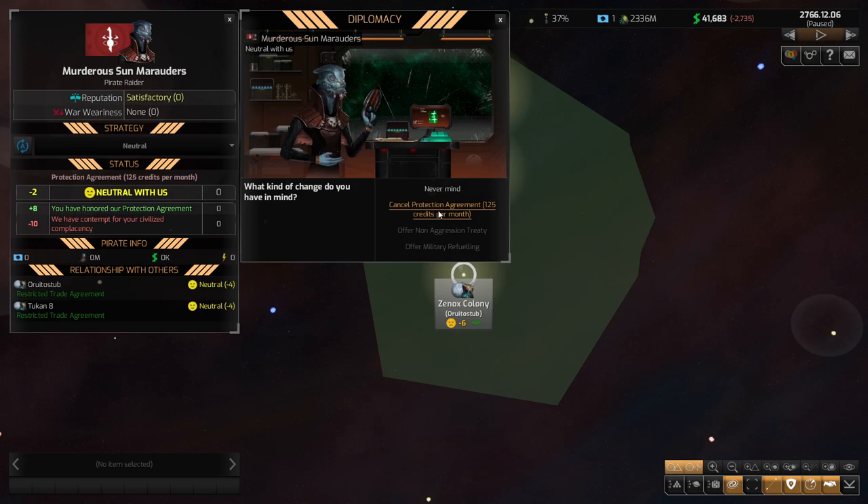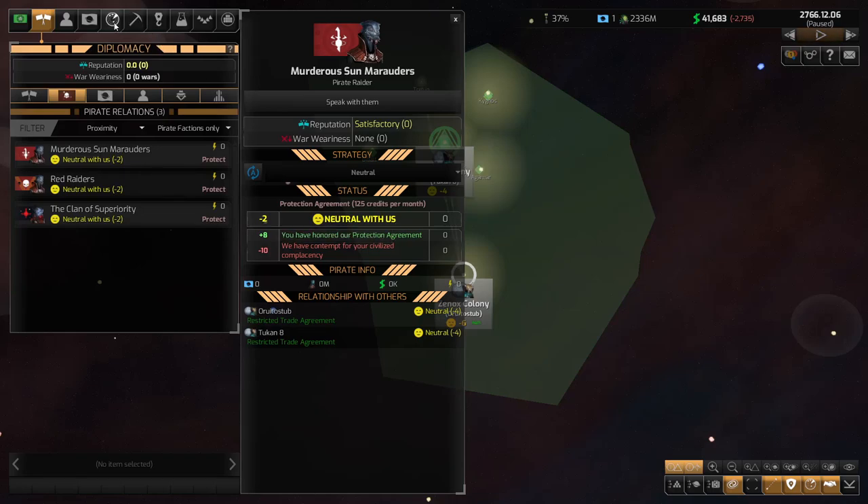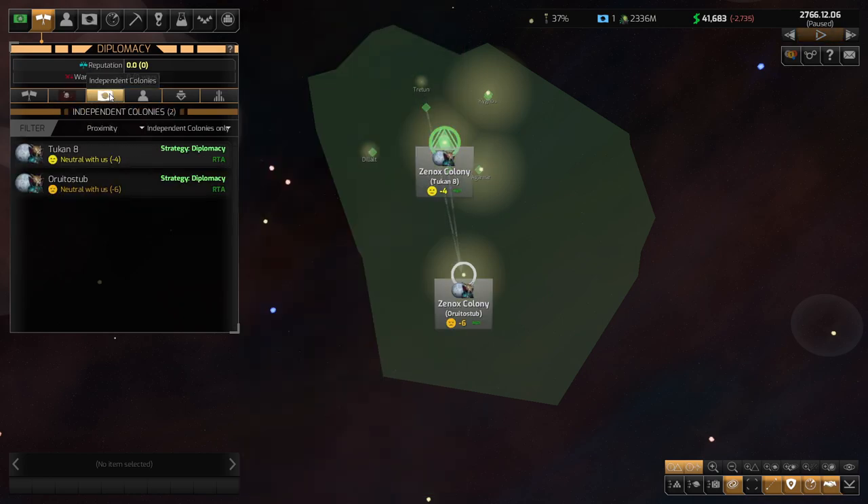First off, the protection can actually help against other potential threats lurking in space. Also, paying a little bit of money per month to not get blown out of the sky is enough to get you off the ground to either A: try to build a relationship with the pirate faction — maybe sometimes they just need a hug and you can work towards having a good friend at the end of the day — or B, more likely: just build up your forces enough and build up your initial game start enough to where you can stop paying that protection fee and then hunt the pirates yourself.